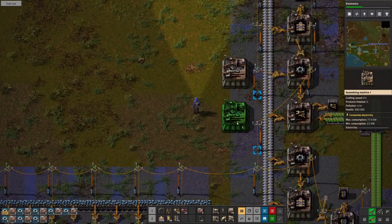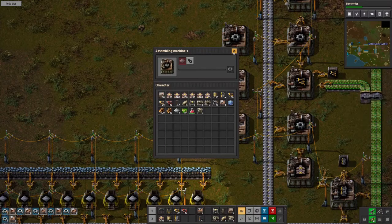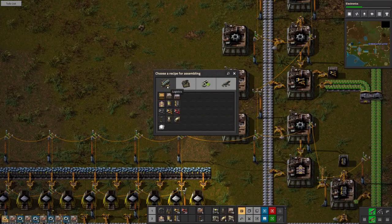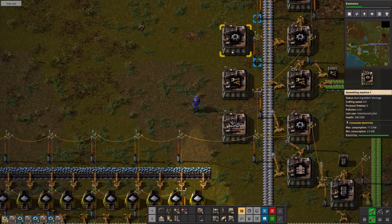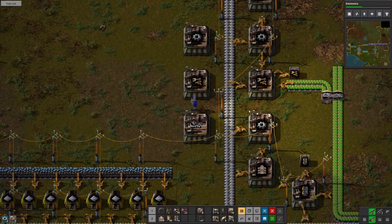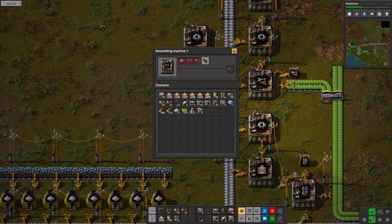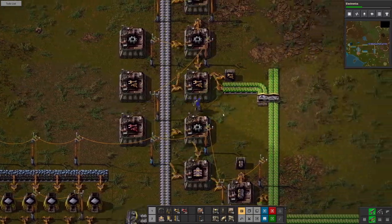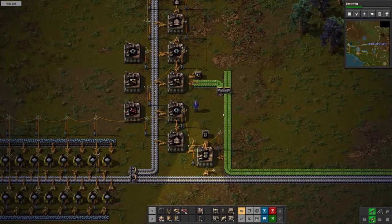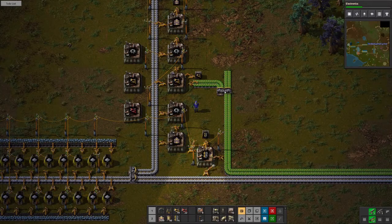So now we do this to there. This will be gears, this will be inserters. I need those electronic circuits. One or the other is going to come over. And this will be — need to get those over to there. I've been trying to avoid this spaghetti. When are the others going to have to come over?